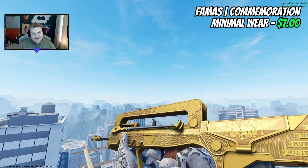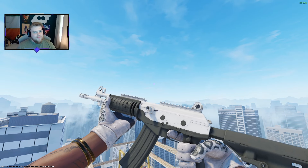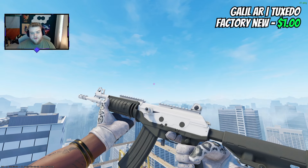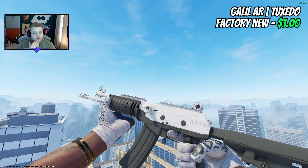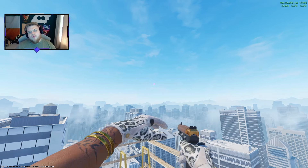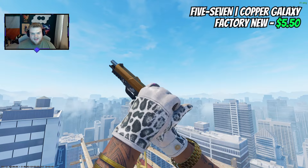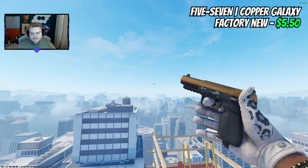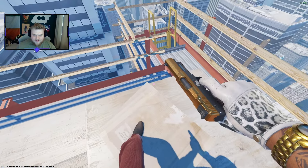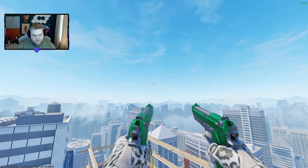For the P90, the Commemoration in minimal wear at $7 is hard to beat for a luxury loadout. Just because it's a luxury loadout doesn't mean we have to break the bank everywhere. On the Galil, the Tuxedo at $1 for factory new looks great with the gloves — wearing that tux is luxury. For the Five-SeveN, I've got the Copper Galaxy. That shine you're getting for a $5.50 skin is really nice.